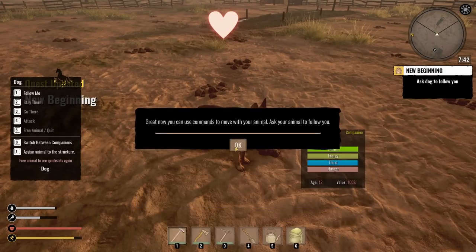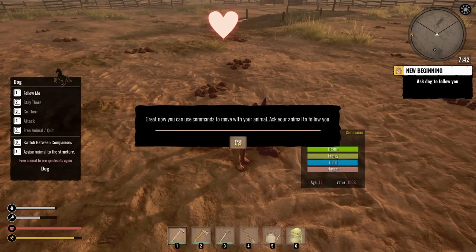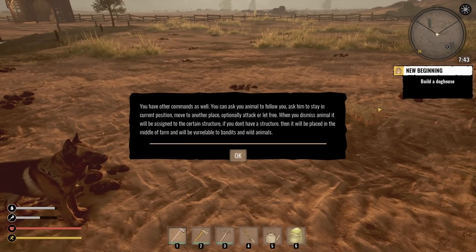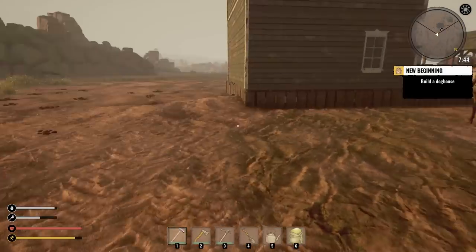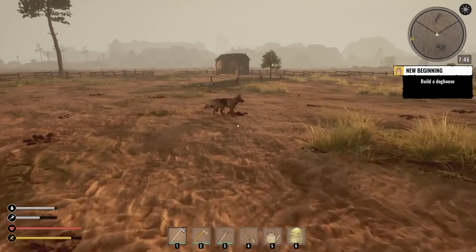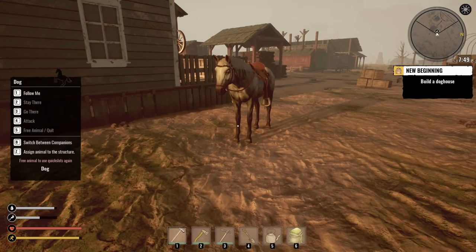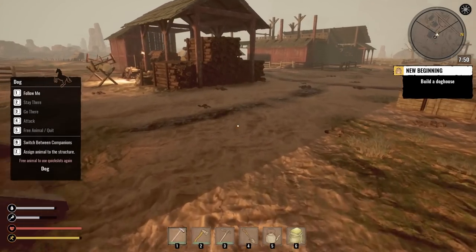There is your animal — it needs shelter. Before you build it, you need to understand how to steer it. Press E to interact with the animal. Now you can use commands to move your animal — ask your animal to follow you. This game is seeming pretty good! You have other commands: follow, stay, move to another place, attack, or let free. If you dismiss an animal without a structure it'll be placed in the middle of the farm and will be vulnerable to bandits and wild animals. Follow me, buddy!